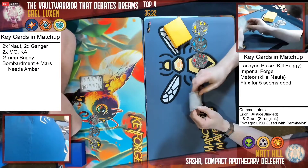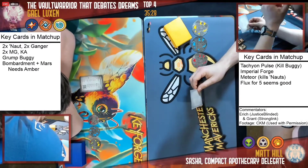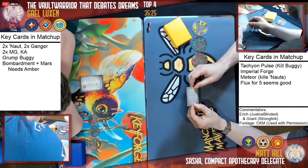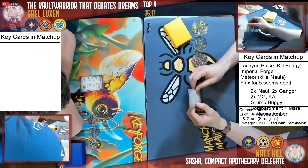So your best insurance if you are Matt — sorry, Matt is the Martian Generosity deck. Dang it, they switched decks on me. Okay hold on, I got lied to. No worries, it's fine.